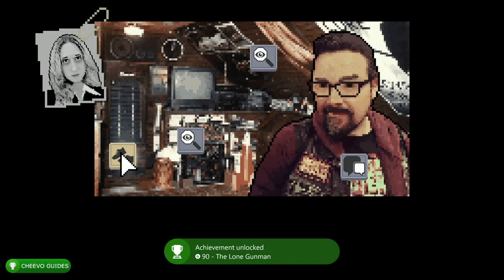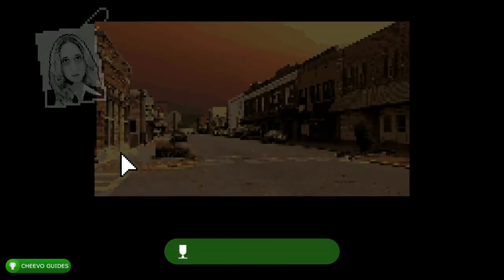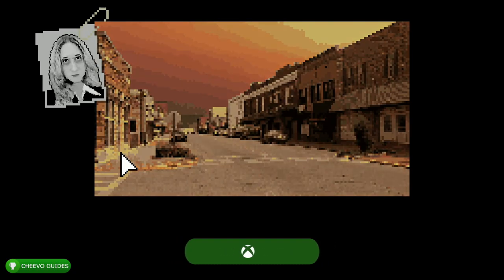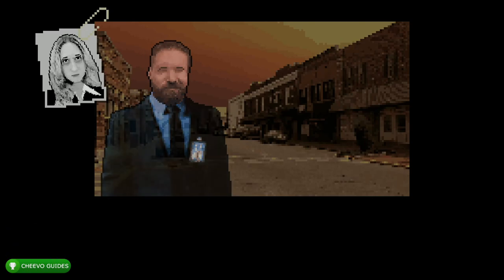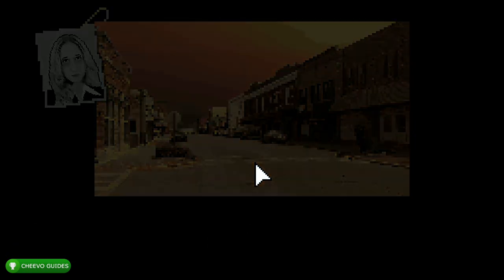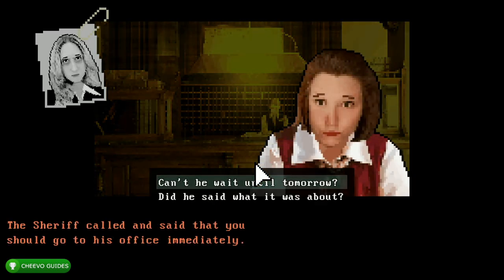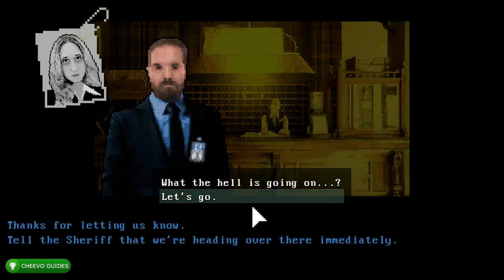Then we want to go ahead and click the shoes icon. After that click the top option: 'Share what you've learned,' and go ahead and click the shoes icon again. After that we're going to choose the top option: 'Can he wait until tomorrow?' And then the second option: 'Let's go.'